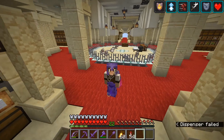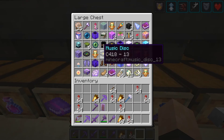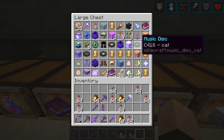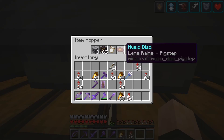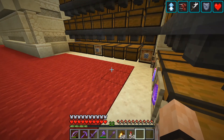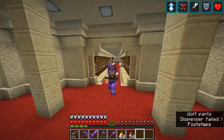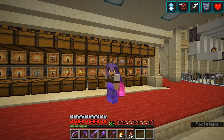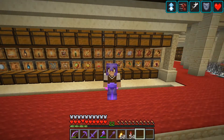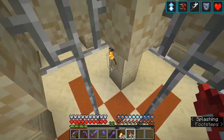Now it's time for a bit of an adventure. One of the exhibitions I'd like to have in the museum is all of the music discs. I already have Cat, 13, Ward, and Pigstep — I actually had to go to about seven different strongholds to get Pigstep, which is one of the rarer discs. But I want all of them. Some are quite easy to get but one is much harder — the new 'other side' disc.